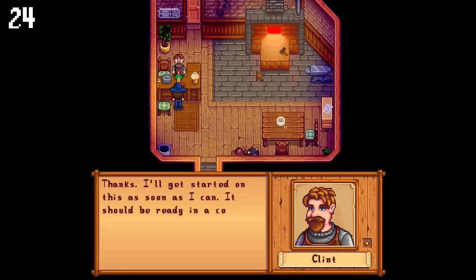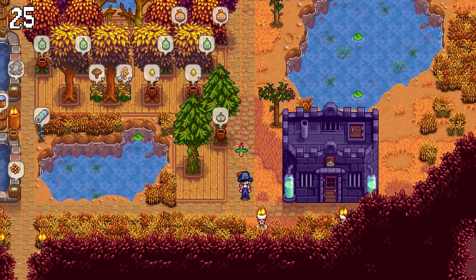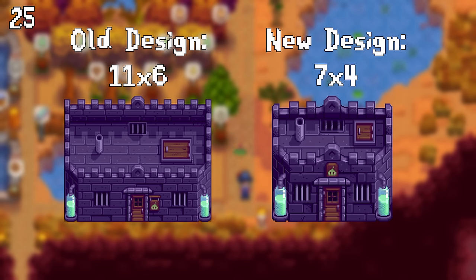You can now access Clint's shop and geode service while your tool is being upgraded. And lastly, slime hutches are a lot smaller now — it used to be 11 by 6 tiles and got reduced to 7 by 4 tiles.